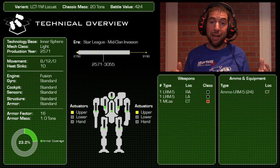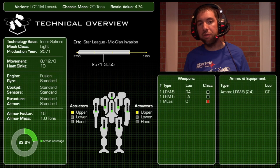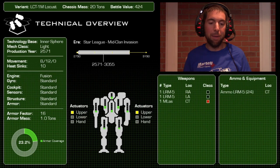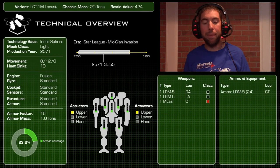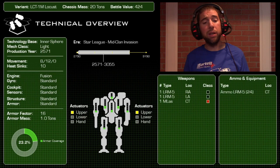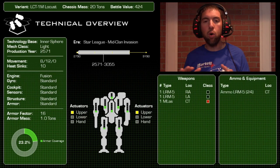The Locust has been around forever. It's been in almost every box set and a ton of different lance packs from back in the day. I've got a couple of the original metal ones. I love this design, and I love the new redesign in the Game of Armored Combat even more — really neat looking.